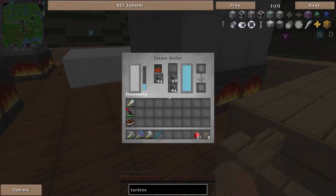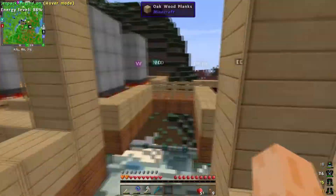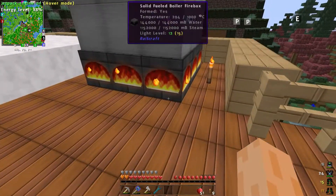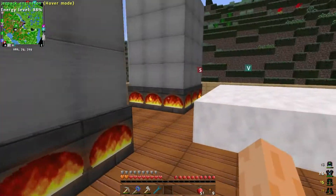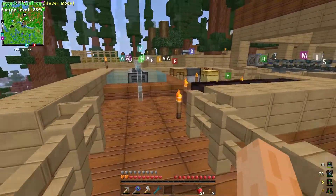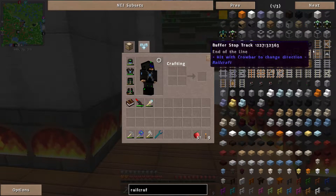So basically in the lost episode I set up all of these steam boilers and also started making some endarium for different bits and bobs. Annoyingly that footage got lost, but I can show you what I've done. I've got three steam boilers here — they're struggling for coal right now because they require a hell of a lot of it to run efficiently.